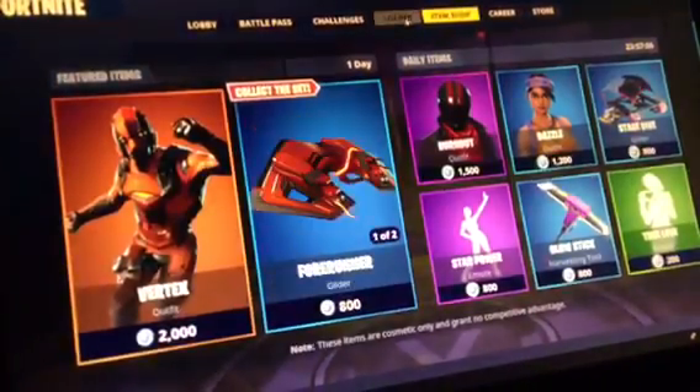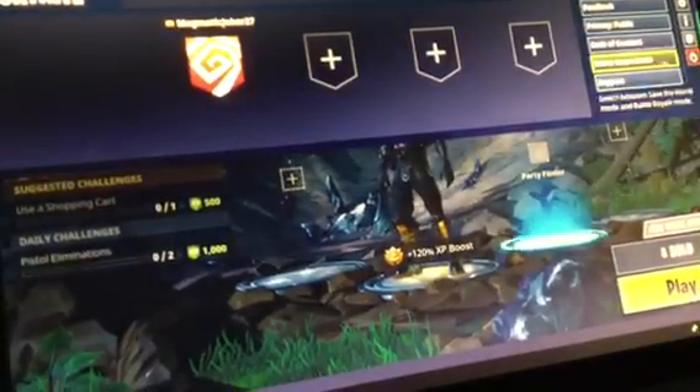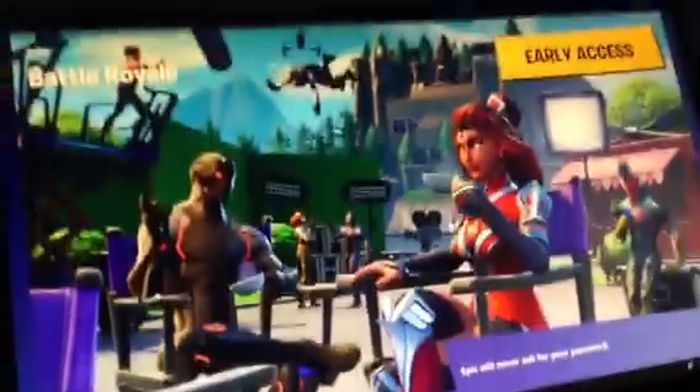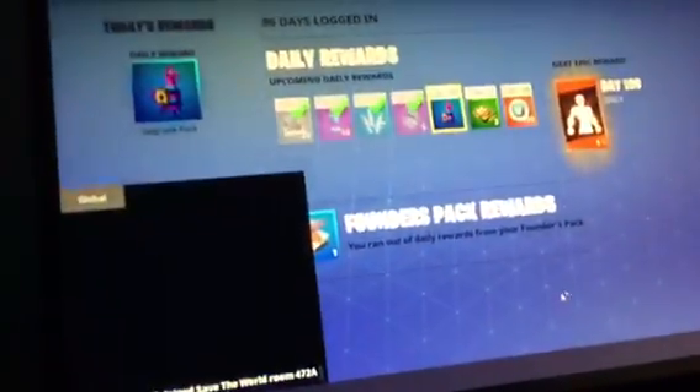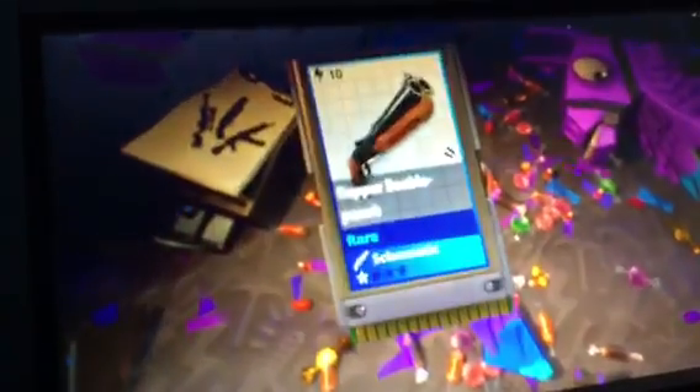I'm going to collect my daily reward and then see if playground mode has been added back in. Let's collect the llama reward and go claim it. Let's go — first shotgun.